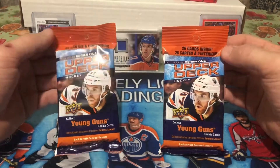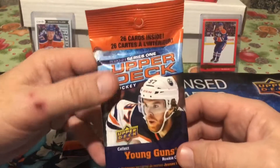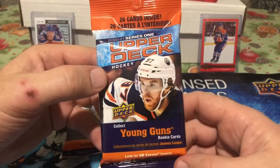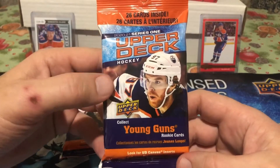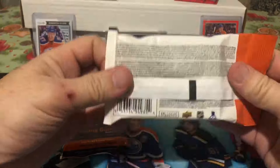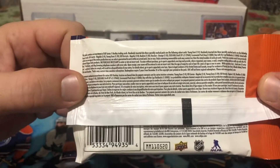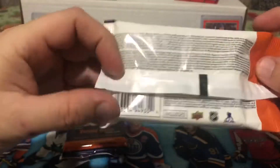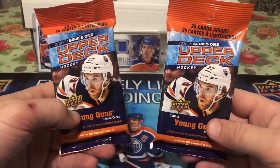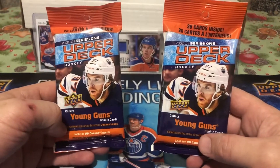Welcome back to the Boots Kennedy Show. As you can see in front of me, I got two fat packs — Series 1, Upper Deck 2020-21. We're looking for Young Guns. This pack contains 26 cards inside. Basically, that's all I'm looking for — Young Guns. We're looking for Alexei Lafrenière in here. Everybody's out there pulling them. It's my turn to pull them on the Boots Kennedy Show.